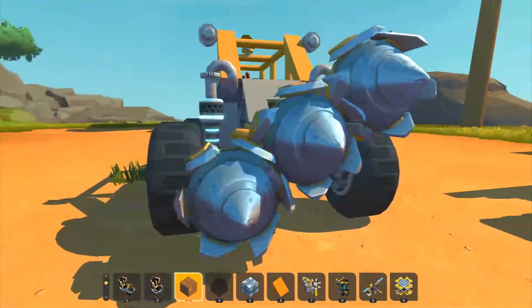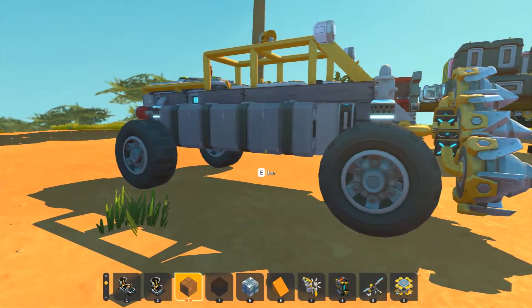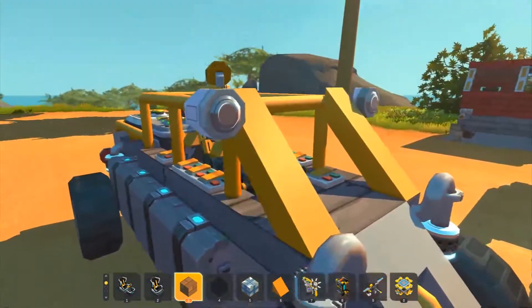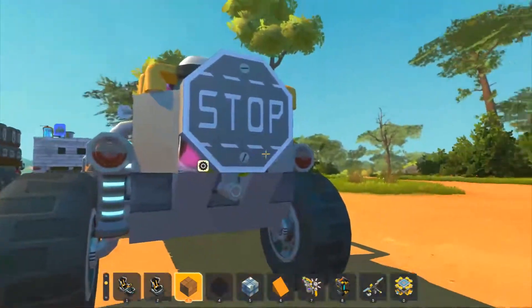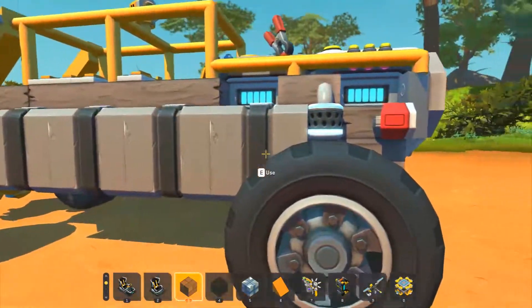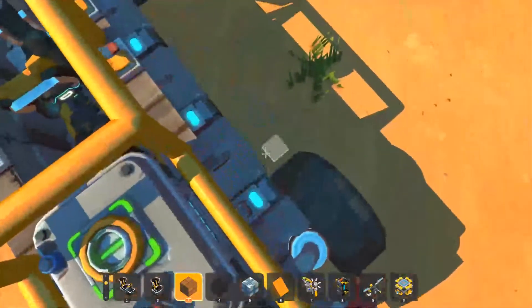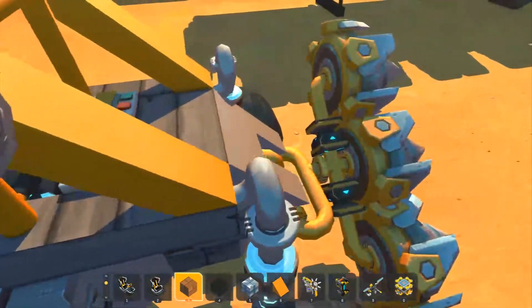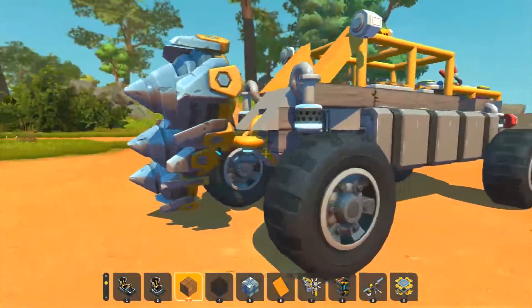This is how the new resource buggy is going to look when it's done. As you can see it just pretty much needs the wedges, and I use the different back plate. I might change up the back and get rid of this chest so I can put four-wheel steering on it, depending on how it goes, but right now I've tested it a little bit and it works really well.